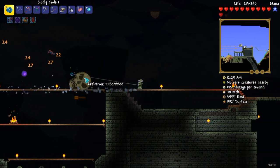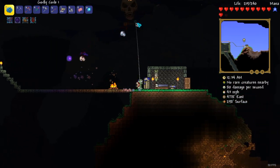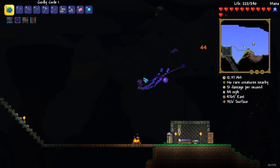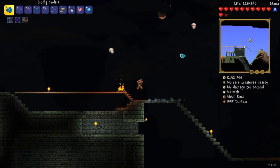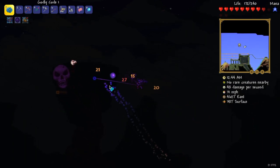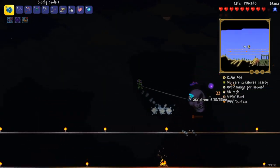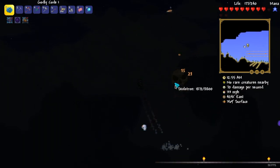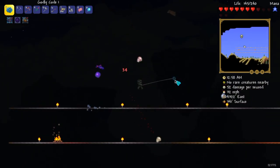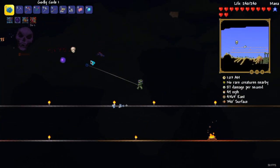So also, yeah, I do have rocket boots and quite good mobility. I have rocket boots, Hermes boots, Cloud in a Bottle, and Shiny Red Balloon. Don't get stun-locked. And I do have Lucky Horseshoe too - I was very lucky when finding mobility items. I just like to heal, because better safe than sorry - I don't really believe in that, but I just needed an excuse.